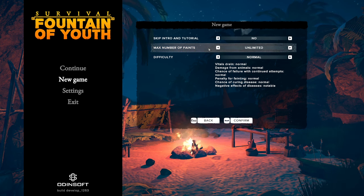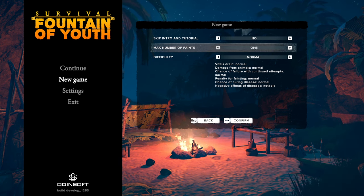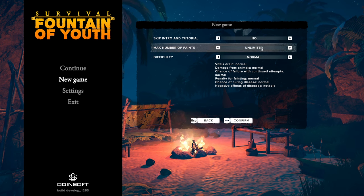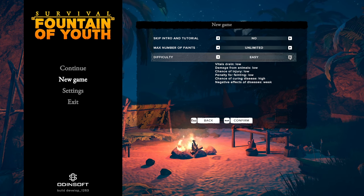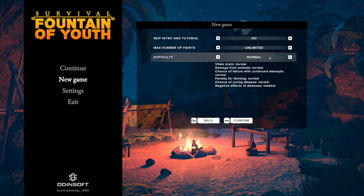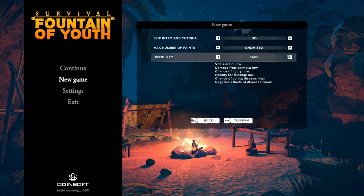Skip tutorial? No. Max number of feints — I'm not sure what feints are, all I know is feints lower your max health, it's kind of like a death. I'm not sure what max means, maybe if you faint once the game's over, so I'm gonna leave that on unlimited. The difficulty can be normal, easy, very easy — I'm gonna play normal because I always like to play these games on normal, but I'm gonna tell you right now, in my experience this game is super duper hardcore — you wouldn't be insane to put it on easy.